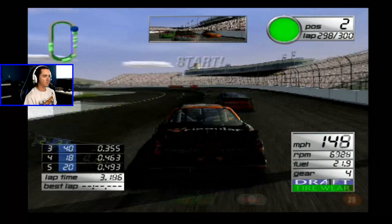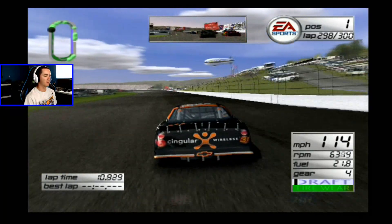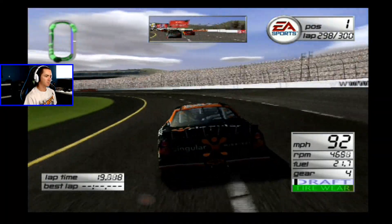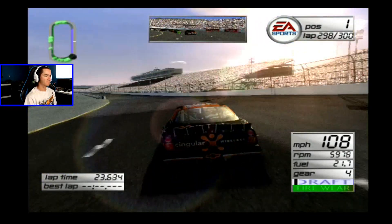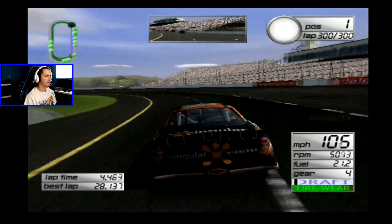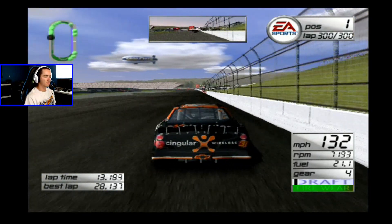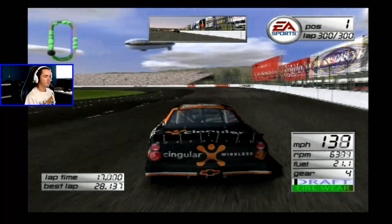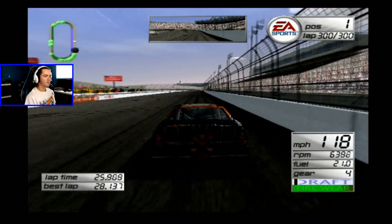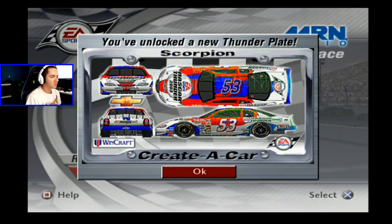Happy Holidays, here we go - three laps to get by Jeff Gordon, and that was easy. I thought it was gonna take me a little bit, but I'm already pulling away. This challenge may not be that difficult after all. Coming off turn number four with two laps to go, final lap here in New Hampshire - I've got eight tenths of a second lead. I just pulled away. It was so easy to get around Jeff Gordon. Coming off turn number four and I am gonna win here in New Hampshire and complete this challenge. Way too easy. Wow, you unlocked a new Thunder plate - Scorpion for create-a-car.